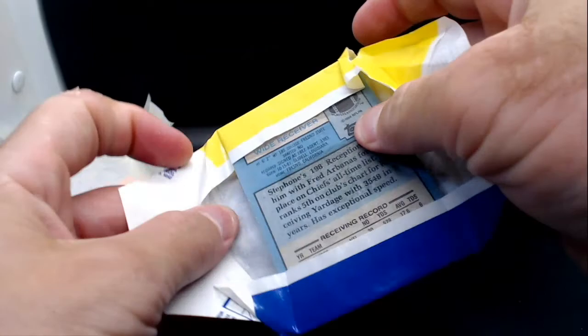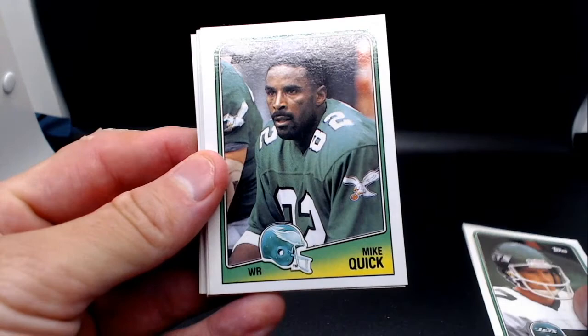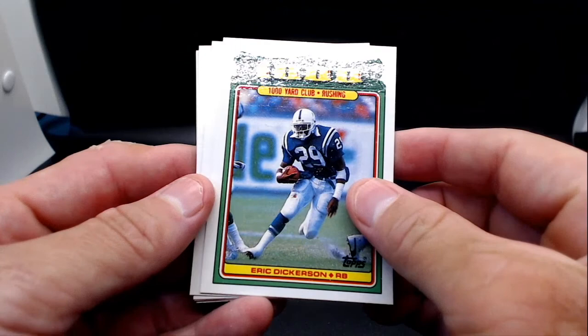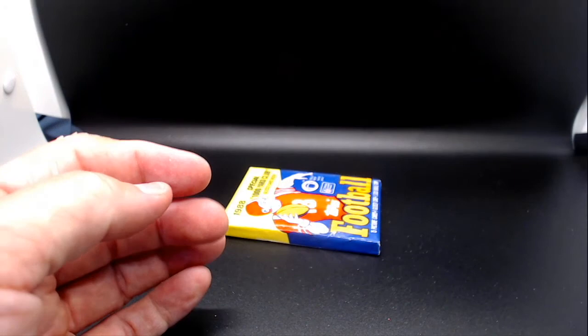Looks like there's going to be staining on all of these — too bad. Second pack: Ken O'Brien, Mike Quick, Dwight Stone, Jim McMahon, Scott Fulhage, John Offerdahl, Morten Andersen All-Pro, Steven Pagel, Eric Dickerson Thousand Yard Club, Willie Gault, Mike Rosier, Stanley Morgan, Rueben Mayes, Bernie Kosar, and Ernest Byner — that last one is basically toast with a lot of damage on it. Last chance at a Bo Jackson in the third pack.